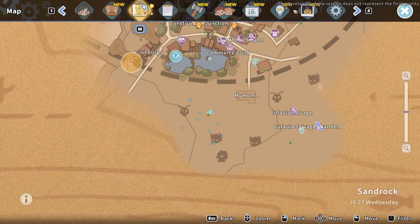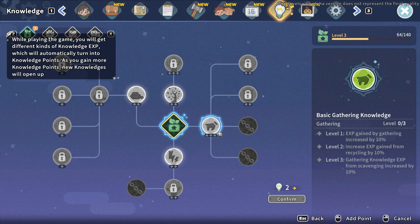You see that light bulb that's trying to get your attention under your hotbar? That's a reminder that you have knowledge points to spend, which is the equivalent of skill trees for this game. So make sure you go ahead and spend them.